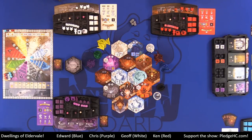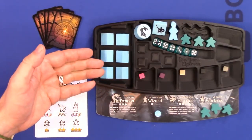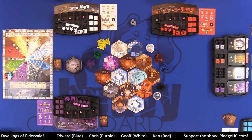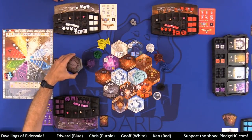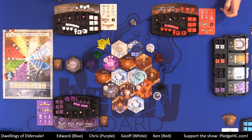The end of the game is triggered one of two ways: either by a player building their sixth and final dwelling — it is the name of the game, after all — or by a player drawing the last realm tile from the realm stack and adding it to the board. At that point, each player gets one more turn, including the player who triggered the end, and then we go into final scoring.